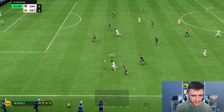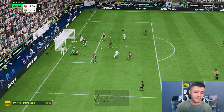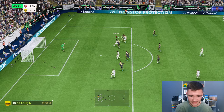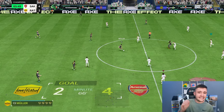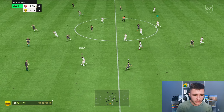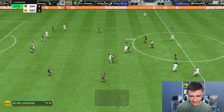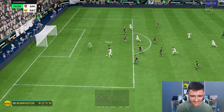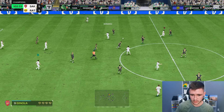Ginola ball roll finesse shot out of his feet — it's like a penalty for him. At the start of game one it was a little inconsistent, but now we've gotten used to it — it's just so good. Camavinga down the line, Ginola with a great first touch, looking for a cutback — simple pass, but we got a little too close to the goalkeeper. Acceleration boost finish — the finishing in and around the box has been so consistent, and that acceleration boost after the step-over has been a huge part of his game.